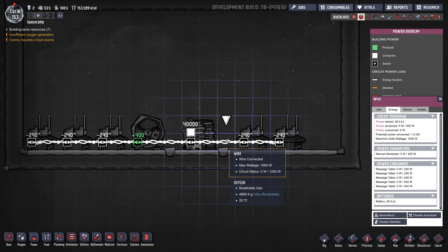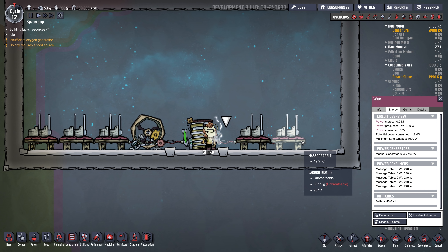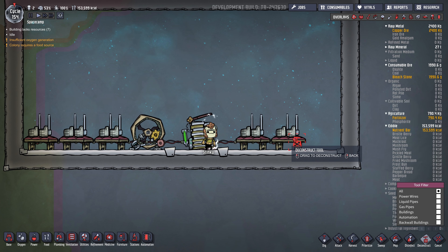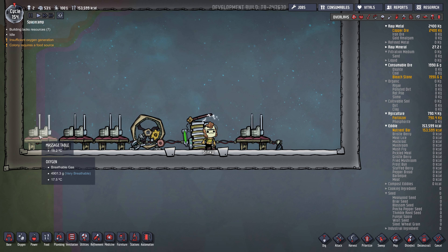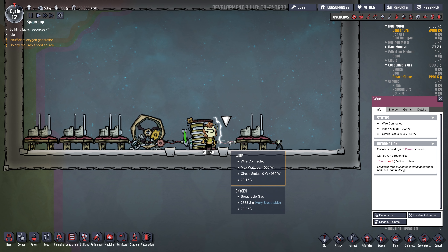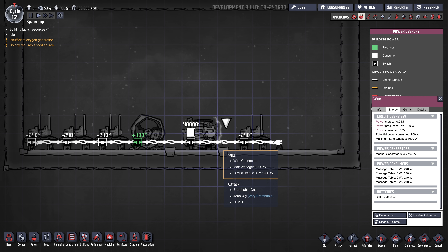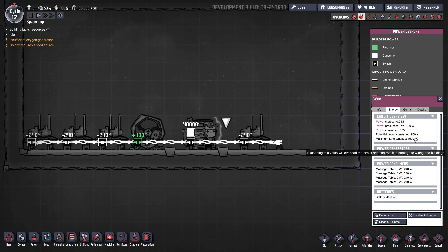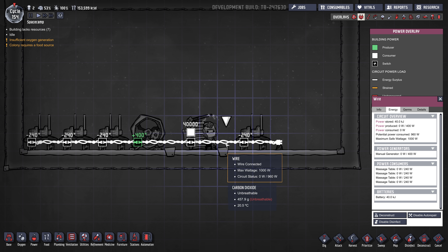The way to get around that is to only have a maximum of 1,000 watts on a given power line. I generally don't recommend putting a full 1,000 watts on one line — I try to keep them at 960, which you'll often encounter because things are usually in multiples of 120 or 240. With four massage tables, you can see potential power consumed is 960 — a safe amount to have on one regular wire.